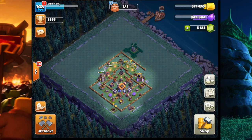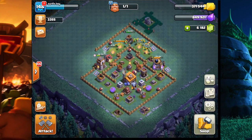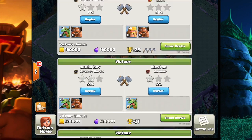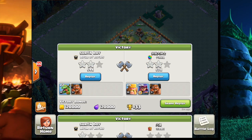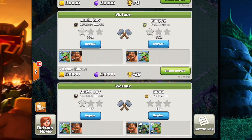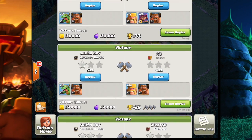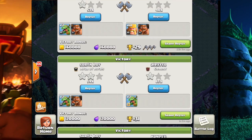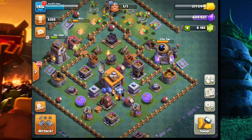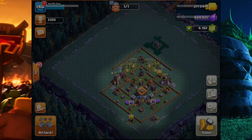We got the win — he got 53% two-star, so luckily we did get that two-star otherwise we would have lost. That puts us at 3355 trophies. I'm wondering if it's like the regular base where as you get higher the trophies you get go lower, but so far we're still getting about 28 to 33 trophies per raid, average of about 30. I'm really happy we won that first raid.